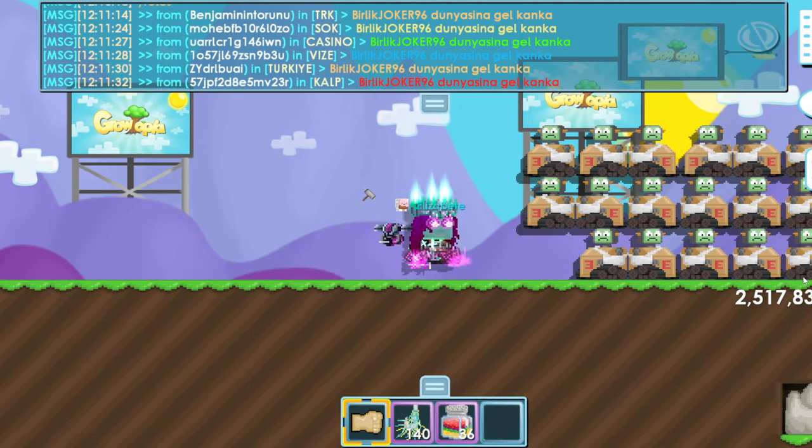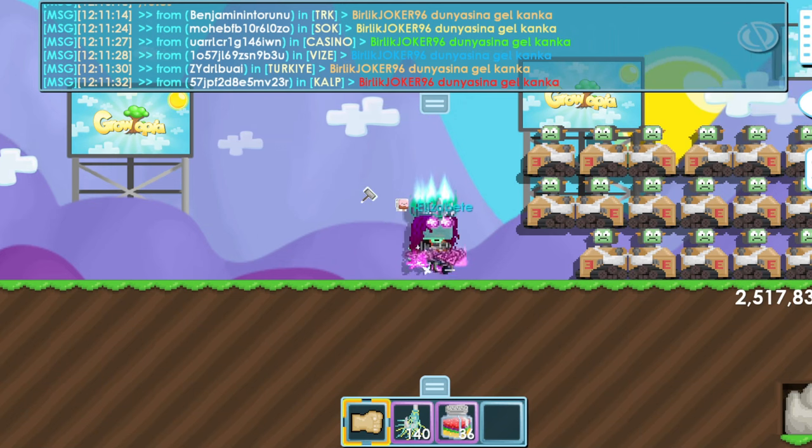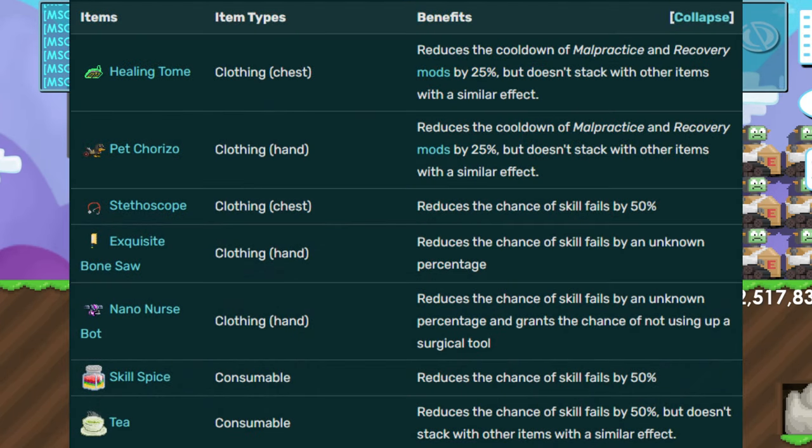The stethoscope is 2 BGLs. If you have the stethoscope you do not need to use tea. You should get a chest item, a hand item, and a consumable. The stethoscope reduces the chance of skill fails by 50%. The nano nurse bot also reduces the chance of skill fails by an unknown percentage and grants a chance of not consuming a surgery tool — same as exquisite bone saw but you get the tool back.